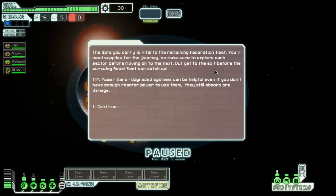The data you carry is vital to the remaining Federation fleet. You'll need supplies for the journey, so make sure to explore each sector before moving on to the next. Get to the exit before the pursuing rebel fleet catches up. Tip: upgraded systems can be helpful even if you don't have enough reactor power to use them — they still absorb damage.